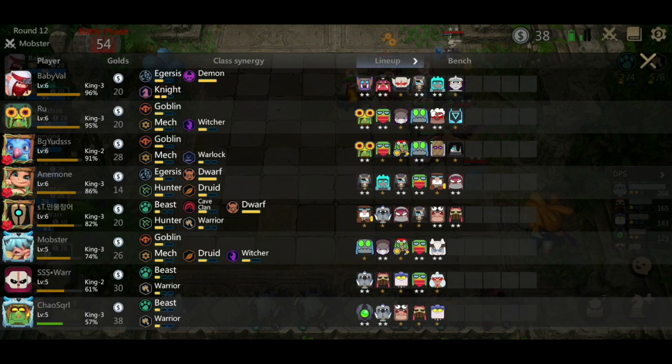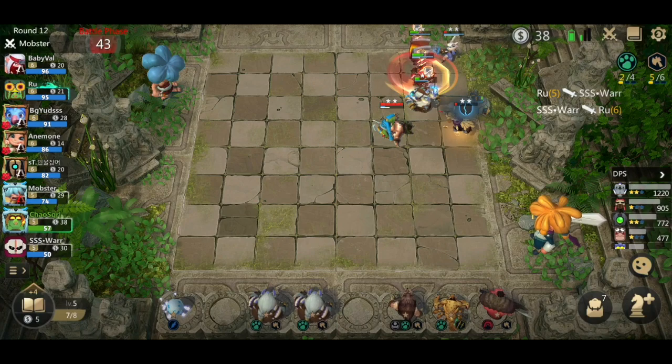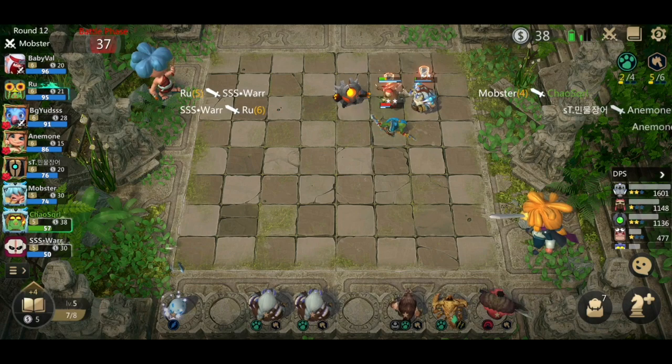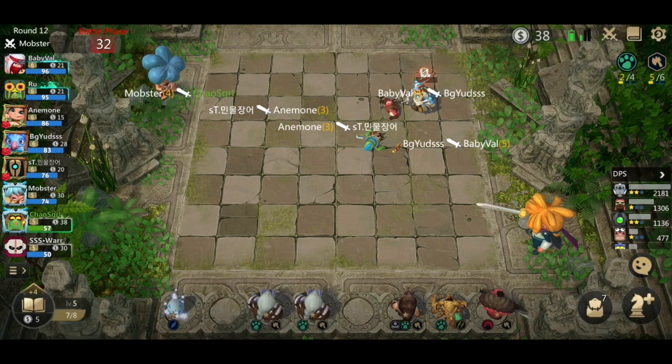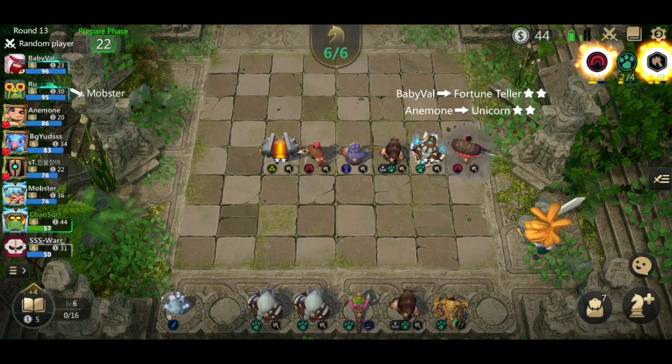Checking poison worm and lone druid — none are heavily contested except lone druid and lord of sand, both contested by one team. Lone druid will be contested by multiple teams since others are going druids. It looks like we're going to win this round, unfortunately. Once your streak is gone, you can start focusing on trying to win. So we can get in a sixth warrior, which is probably the best synergy for me right now.